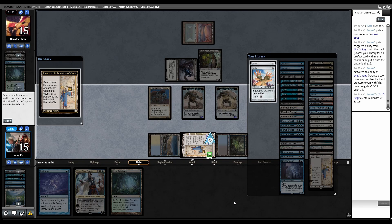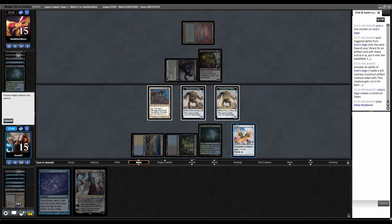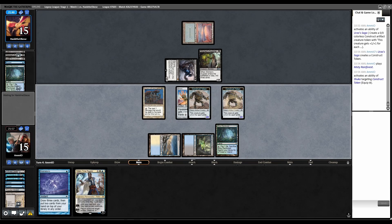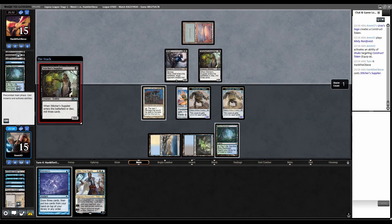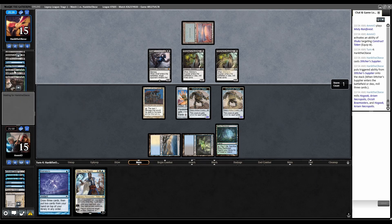Urza's Saga goes off — go get Shuko. Equip Shuko to one of these. I'm still not going to attack. Pass the turn. They brainstorm and figure out what to do. Another Stitcher's Supplier — trigger, milling over. They finally found Hogaak.